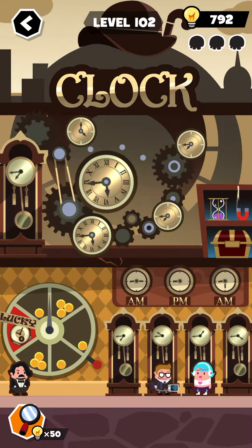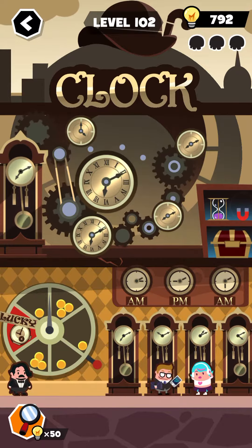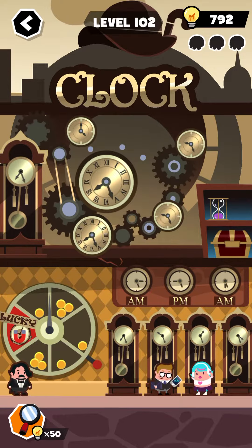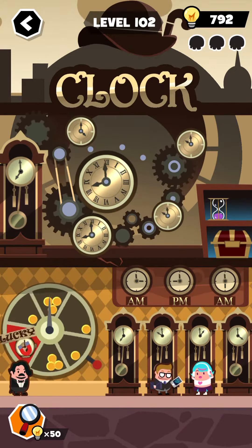Okay, so for this level, first of all just grab this magnet and use it over here. Now spin this lever upwards and just tap on it, and that should do.